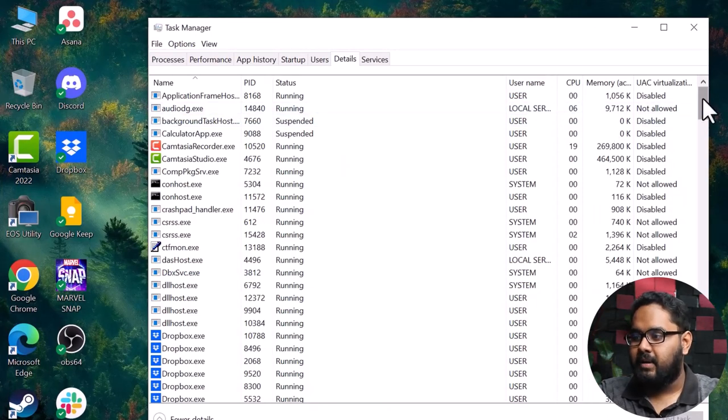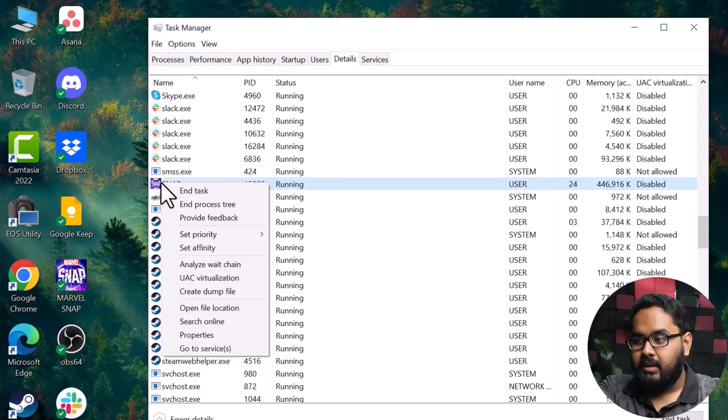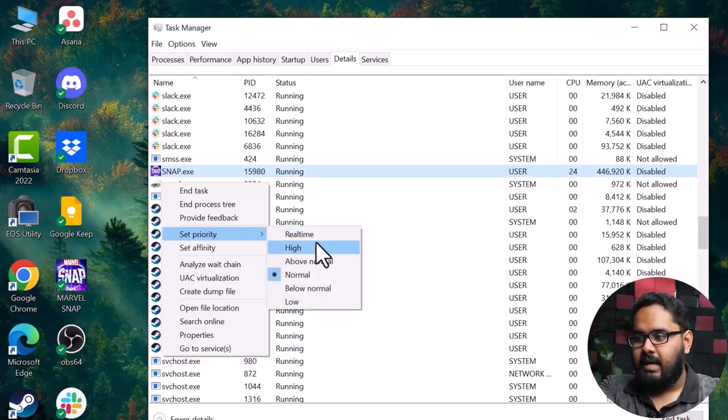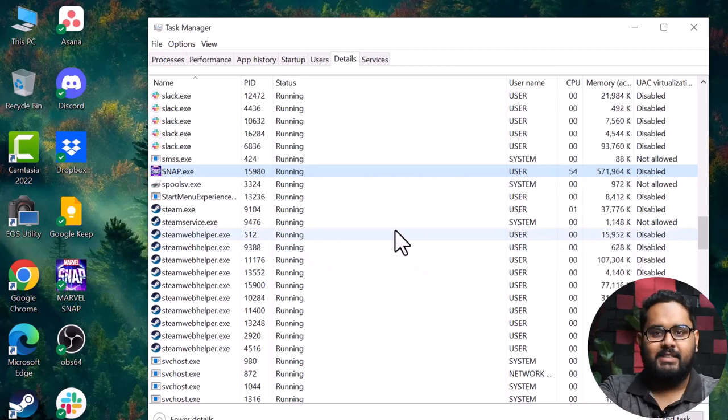Search for your game — for this example it's Marvel Snap. Right-click on it, select Set Priority, and click on High. Confirm by clicking Change Priority. That's it.